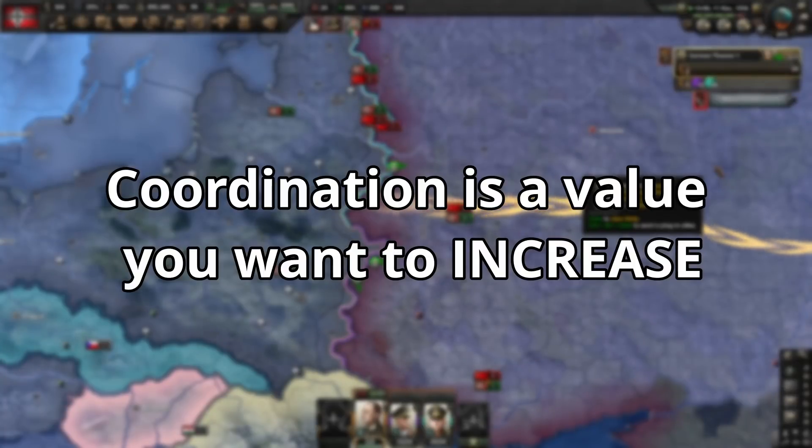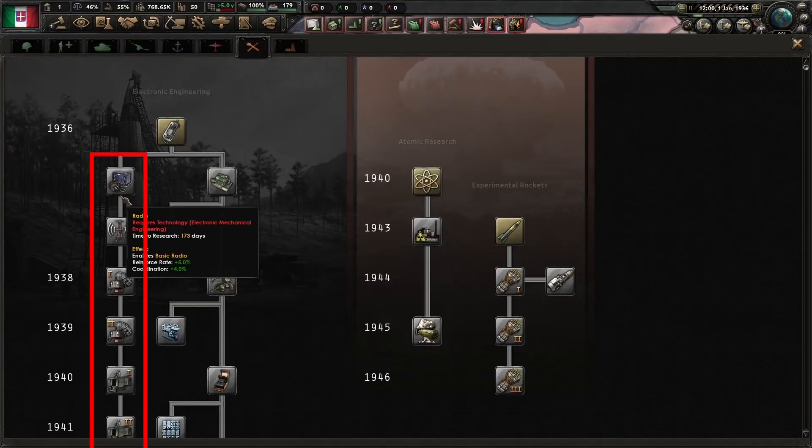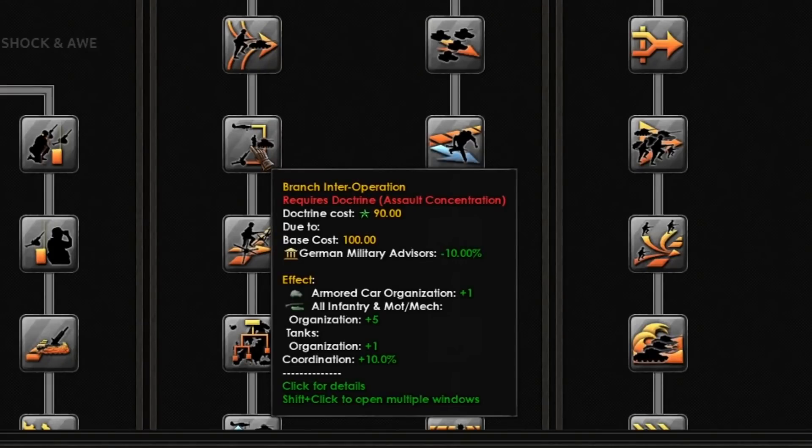Coordination is a value that you want to increase. You get more coordination by working down the radio and radar tech tree, and currently on the left side of Grand Battle Plan there is a doctrine that boosts coordination.